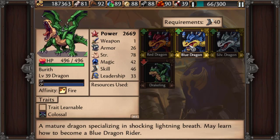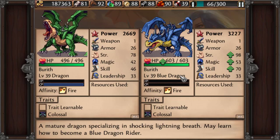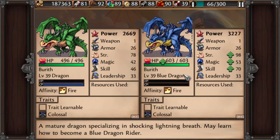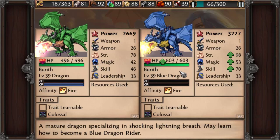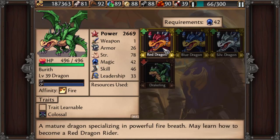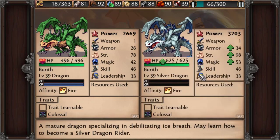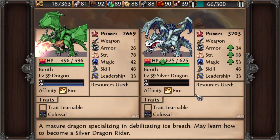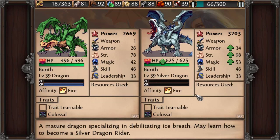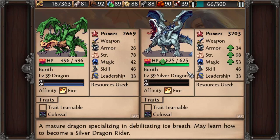The balanced advanced dragon is the Blue Dragon. It gets more tanky and gets a lightning-based breath attack that can inflict Shock, which is the same as a Stun — so they cannot counterattack — but it doesn't do as much damage as the fire breath. The more defensively oriented is the Silver Dragon, which has an ice breath that can inflict Slow, just like the Ice Mage, and his HP and armor go up the most out of all the advanced classes.